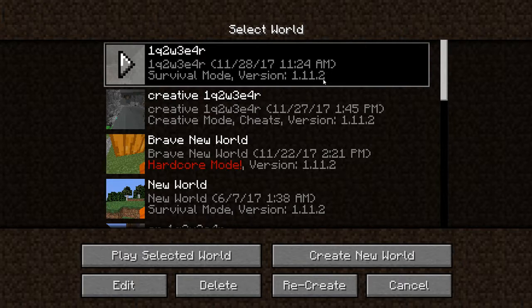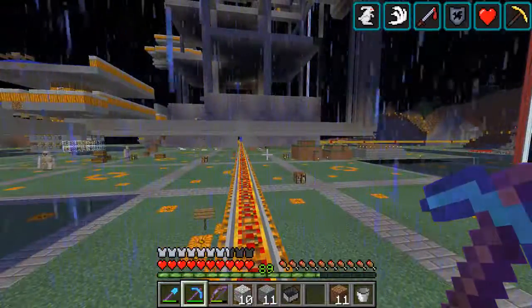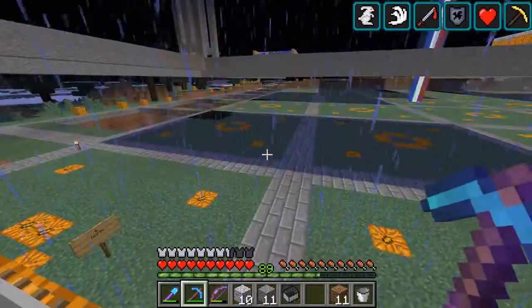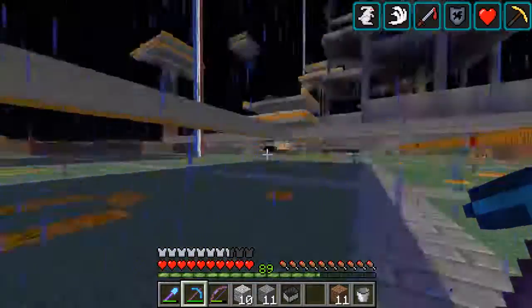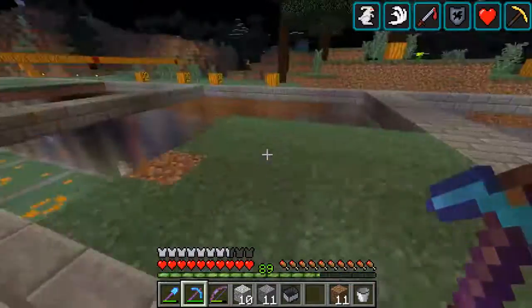This is the name of my world and this is the seed. It's the same survival mode, version 1.17.2. So this is my base — it's located at spawn chunks, and it's the largest spawn chunks you can get: 13 by 13 chunks. As you can see, this flat surface is all spawn chunks, and where it's not flat anymore, it's not spawn chunks.